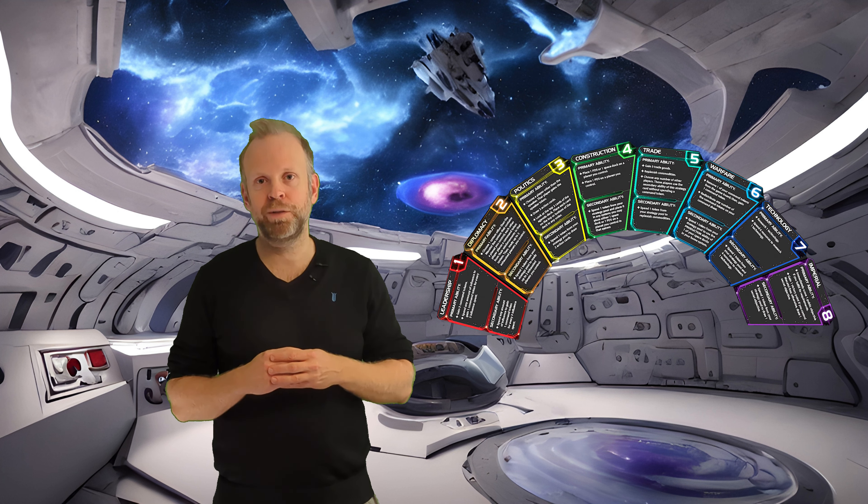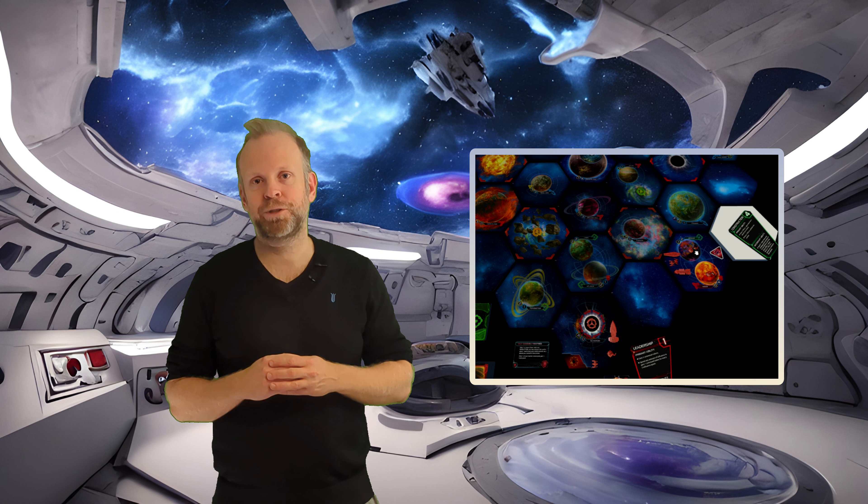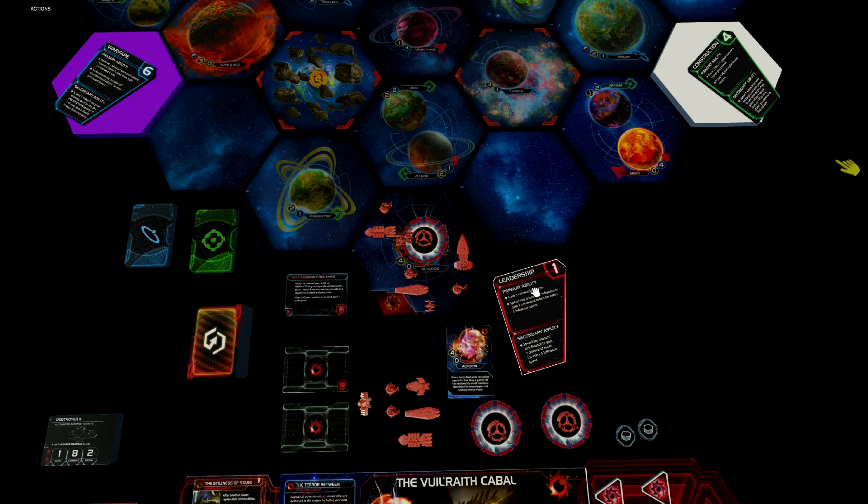Instead of showing the first round with three different strategy cards, I've only included two in this video, but I've added a map analysis section to explore some of the many options we have. Now let's look at how the first round can go with the leadership strategy card. Before taking our first turn, it's important to remember that we start in a gravity rift, meaning our carrier and dreadnought can move two systems instead of one.